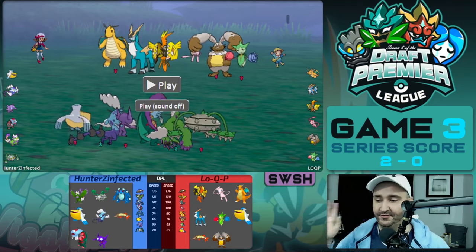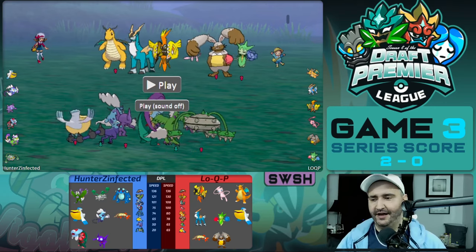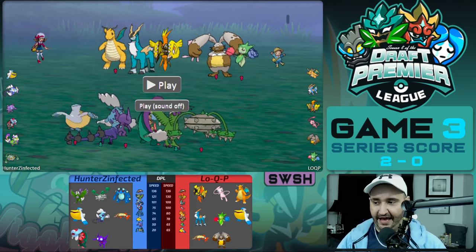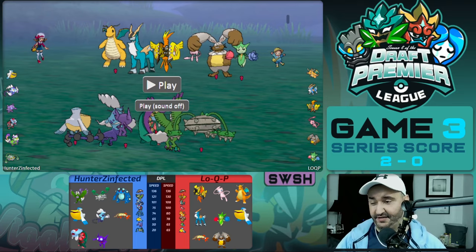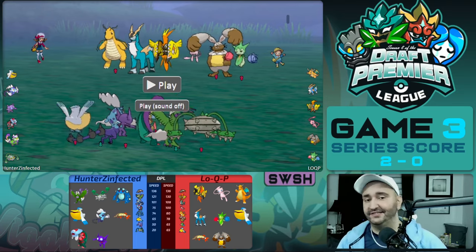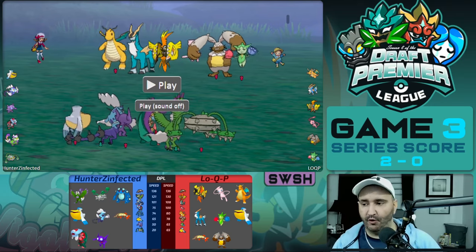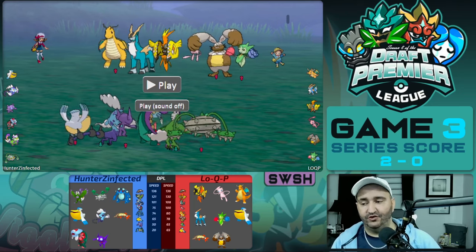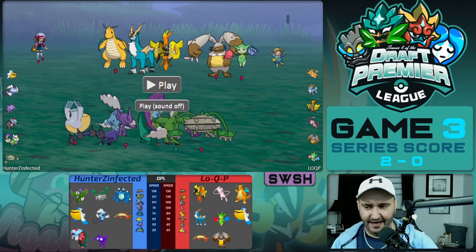This is game three. This is Hunter's Rain team against LowQP, who is Canadian and also a good friend of Hunter's. They didn't actually want to play each other, but LowQP is using a Mew, Dragonite, Coco team, which we were really scared of because when building Rain, we knew this core specifically was going to be a problem. Hunter had to figure out some stuff to get this to work, and I think he did a pretty good job here.